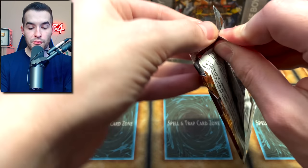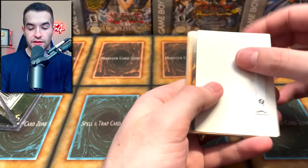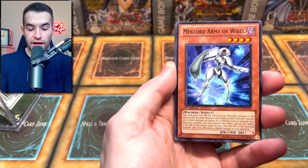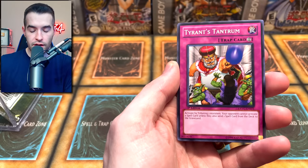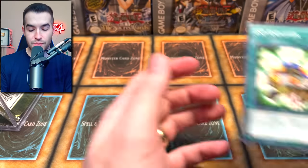Extreme Victory again — this could be pretty cool if we could pull that Tour Guide. Mech Lord Factory, Morftronic, Mech Lord Army, Red Carpet, Card Curry, Unknown Synchron — cool card. Tyrant's Tantrum, Brain Hazard and ESP Amplifier.